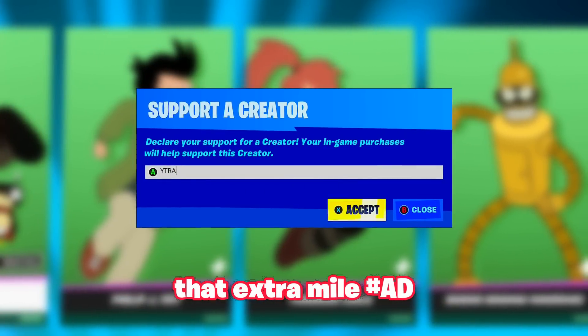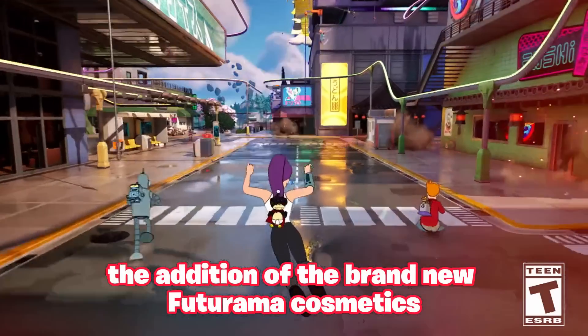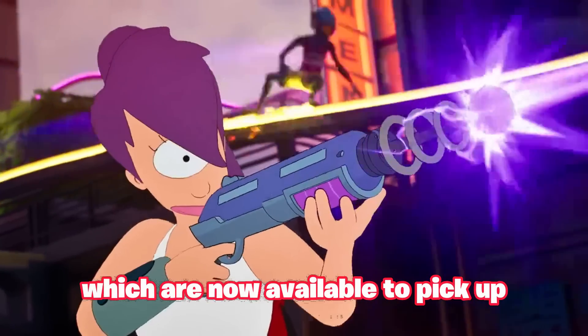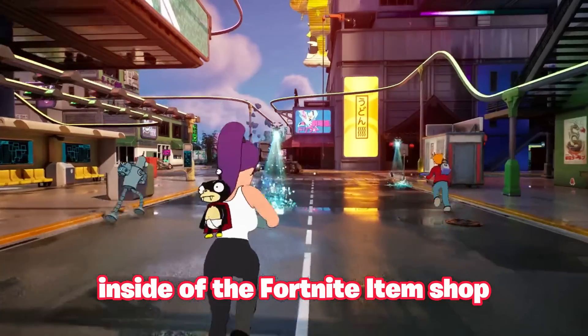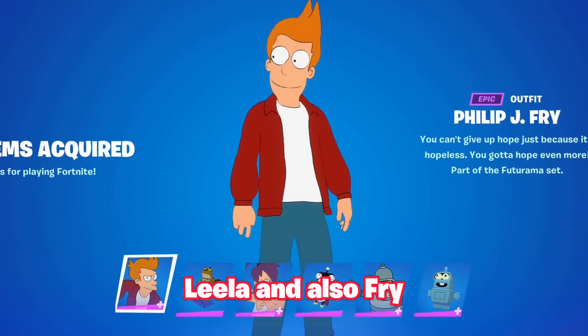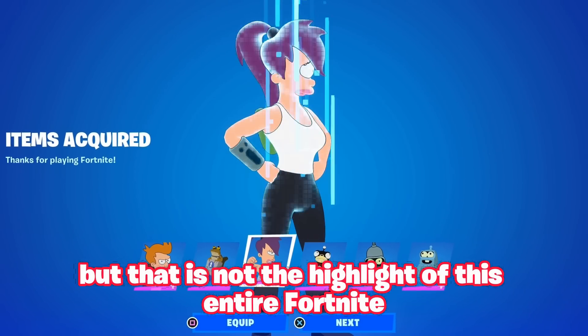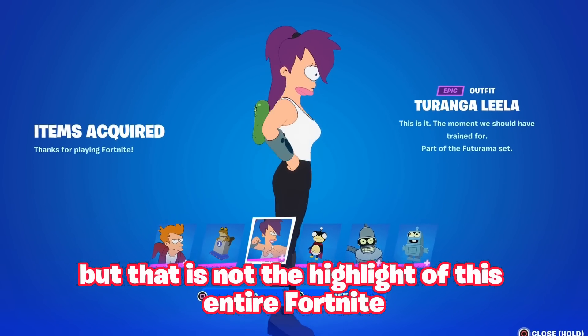With the latest Fortnite update, we got the addition of the brand new Futurama cosmetics, which are now available in the Fortnite item shop. We have the arrival of Bender, Leela, and Fry — I'll be honest, this collab definitely came out of nowhere.